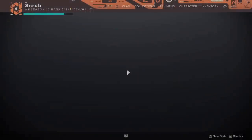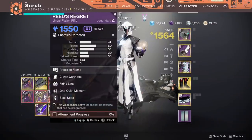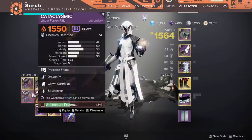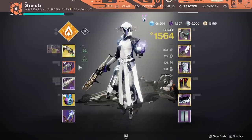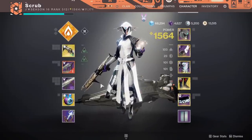A lot of you are probably trying to level up your red border weapons right now, whether it be to extract the neutral element from a Reed's Regret you got from Trials, or you're trying to level up your red linears from the raid, red fusion, red SMG — whatever it might be, you're leveling up red border weapons.